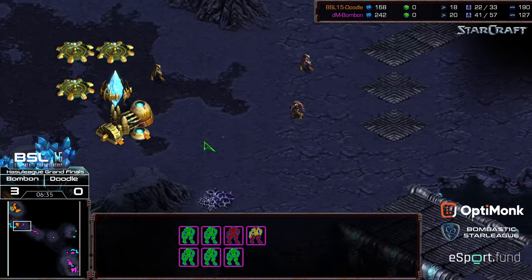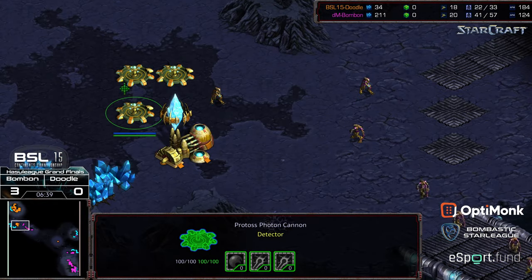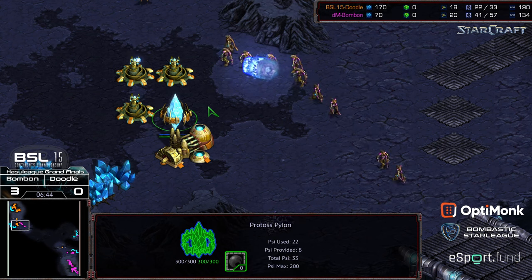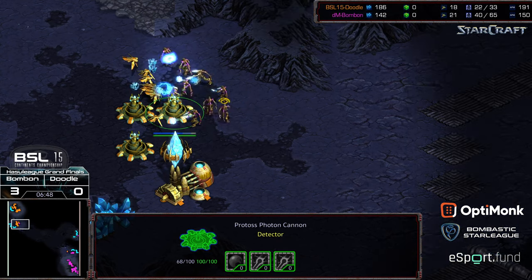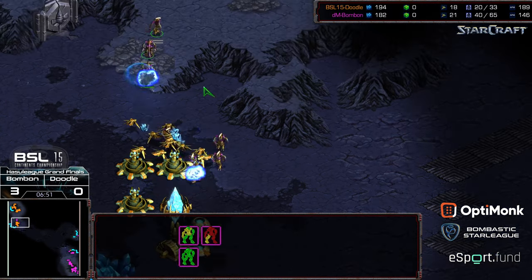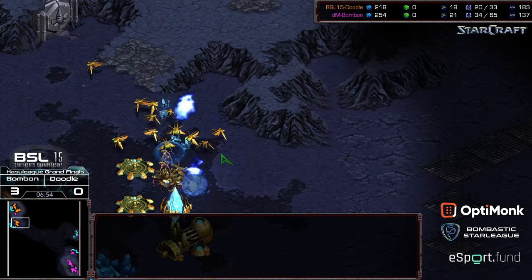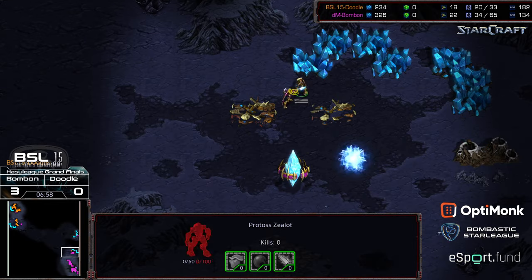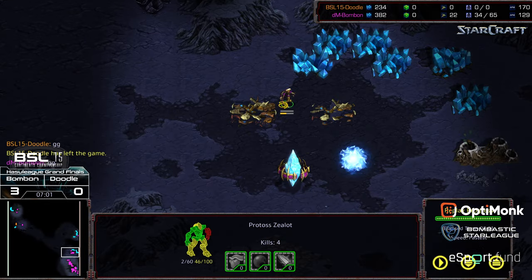Once Bon Bon marches up and has this concrete army, it's worthwhile to go after the cannons rather than the pylon. Probes are pulling off the line for Doodle. Three zealots ignoring the cannon line, just marching into the main. The rest of the zealots able to take out the remaining latent zealots at the natural expansion. Doodle recognizing, as those zealots are able to push in, that the game is over. It's over — as soon as that was evicted.